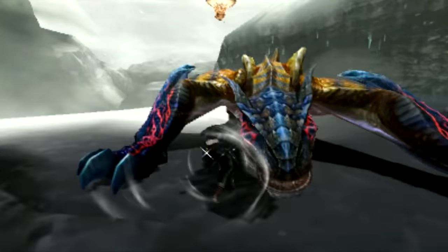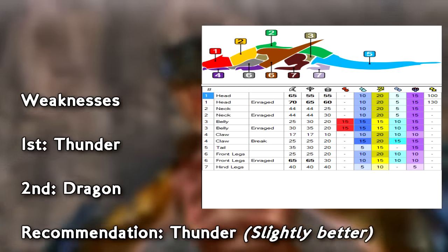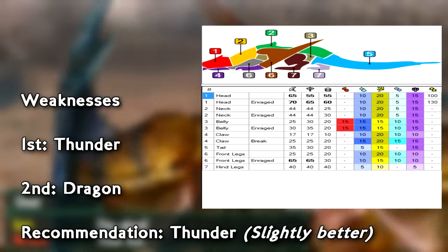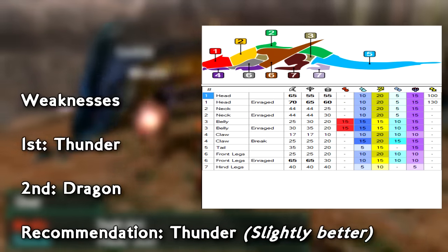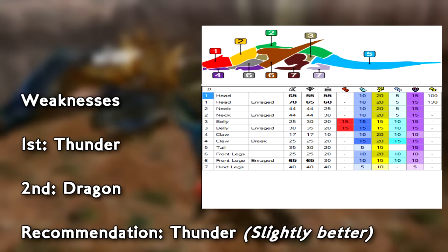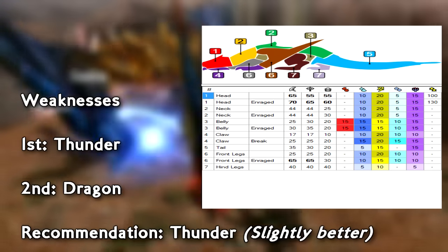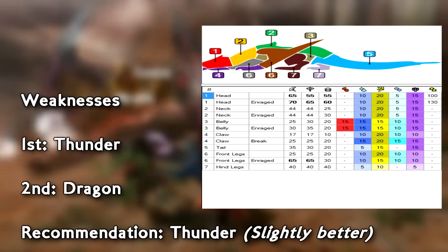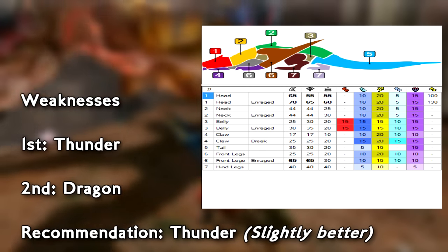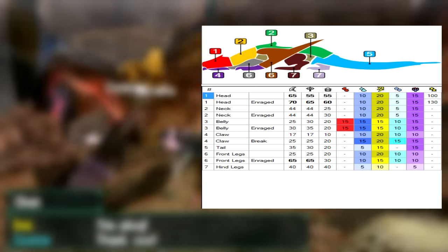Now let's talk about his weaknesses. The weaknesses for Grimclaw Tigrex are very similar to regular Tigrex — highest weakness is thunder, followed by dragon. Think of him as a reverse Rathalos; Rathalos and Tigrex have had these same weaknesses forever but with the potency flipped. His head is the hardest-hitting hit zone if you can land it, especially when he's enraged with a blade weapon. Great sword users who are solid at depth-dodging can land serious thunder damage to the head.